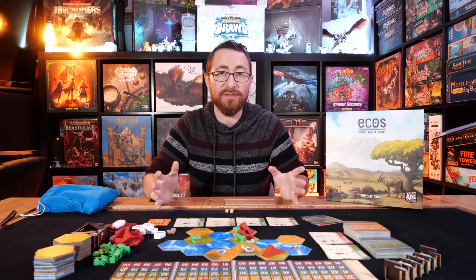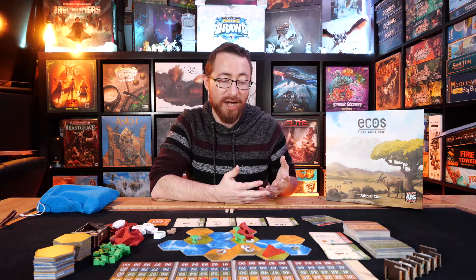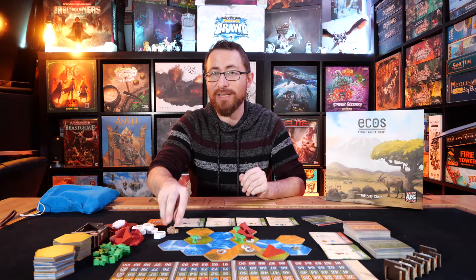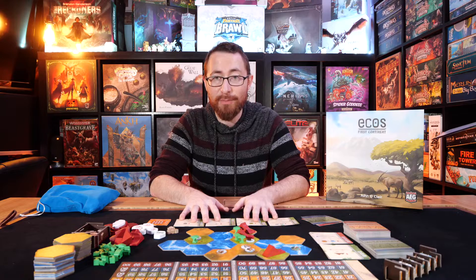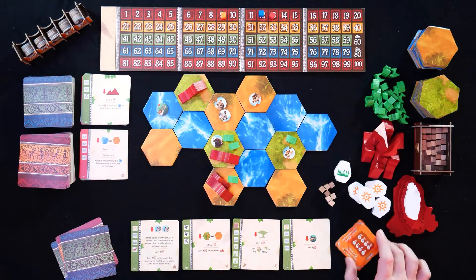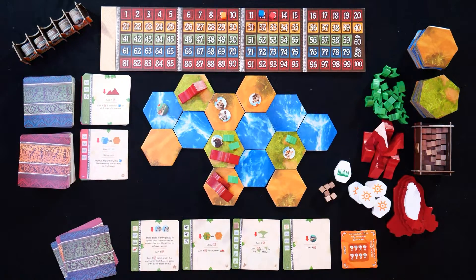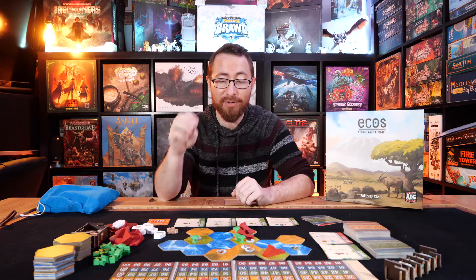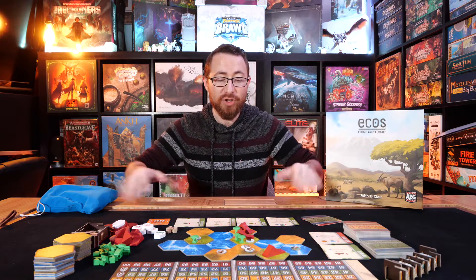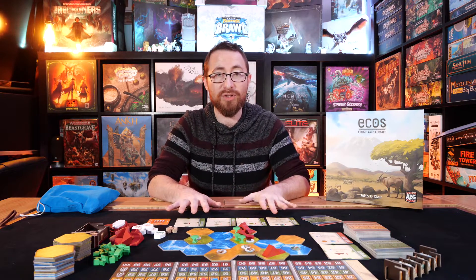Once you resolve a card, you do what it says. In this case, I'm going to add two zebras to the board. These zebras may be placed in spaces with other non-zebra animals but must be placed adjacently. Then I'm going to gain two points, and then two points per zebra in this community. A community is a grouping of shared animals that shares a space with a non-zebra animal. Then I'll clear these cubes and rotate the card up to the number of leaves it has. Cards have four, three, two, or one leaf, which indicates the number of times they can be used before they're gone.